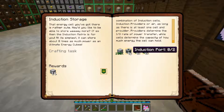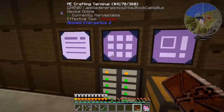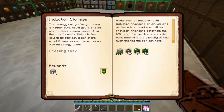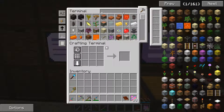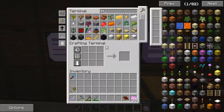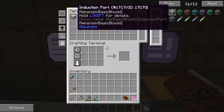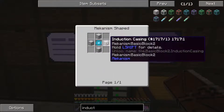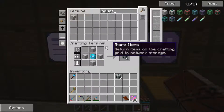Next thing we need is the induction port. This is four induction casings and an elite control circuit. How many of those did we need? Two of them. Let's take a look in here — induction port. One recipe, that will make two of them. There we go, we've got our two induction ports.